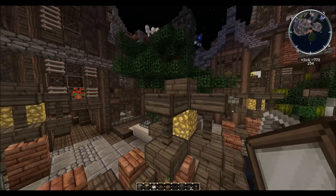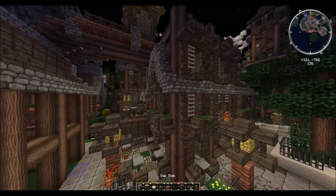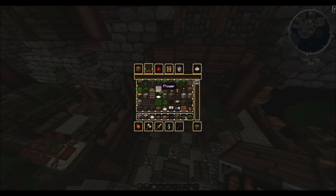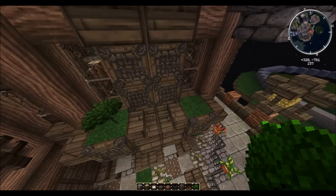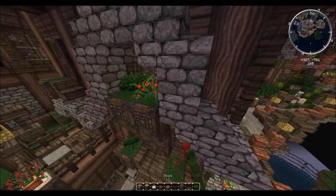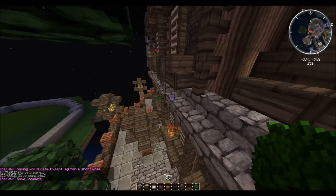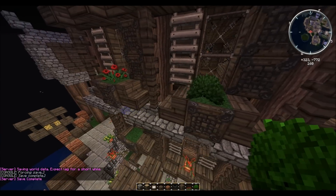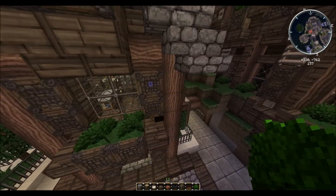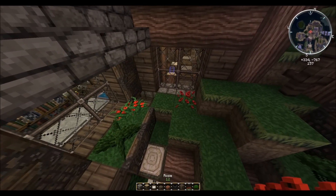We'll quickly add some flowers to the outside of the building to make it look all pretty, not too many roses though. On the side we add a double bushy bush arrangement.